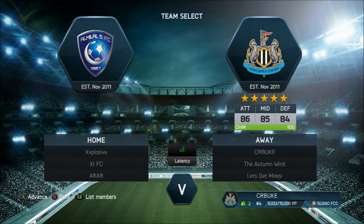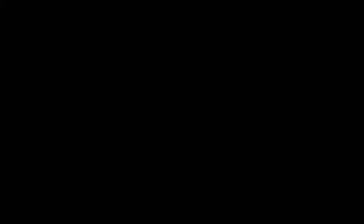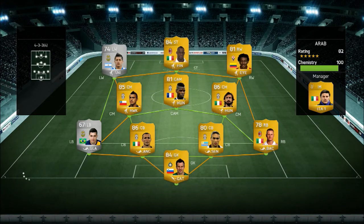We come across a Serie A team with a couple silvers in it this time — Quadrato, Balotelli, pretty standard stuff, Abate, Cialini. It happens.